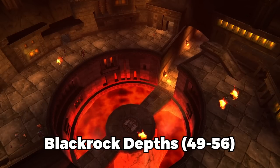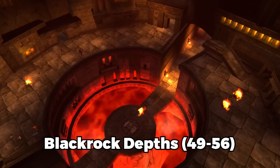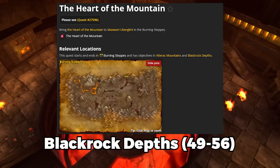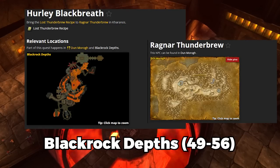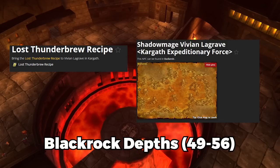At level 49 you can start grinding Blackrock Depths, though it takes a while to unlock all the quests — you have to be level 55 to obtain all of them, but you can do this up to level 56. You've got Ribbly Screwspigot, Heart of the Mountain, and Achievement of the Core. Alliance have Good Stuff and Holy Black Breath. Horde have Kill on Sight: Dark Iron Dwarves, The Last Element, and Thunderbrew Lager Recipe.